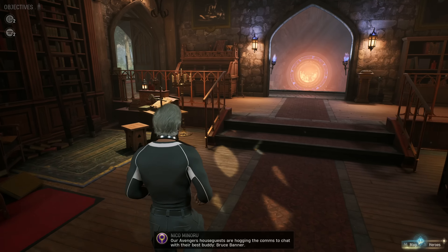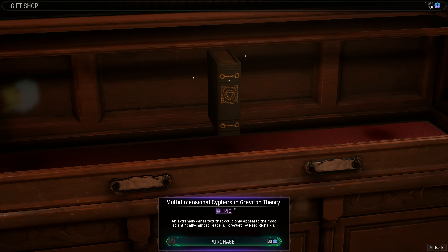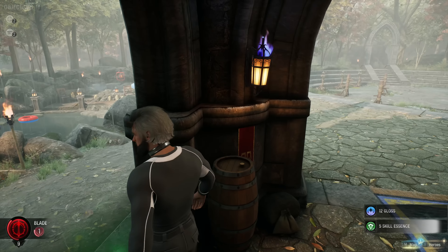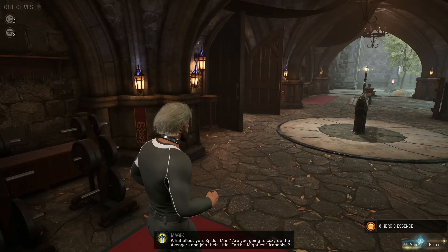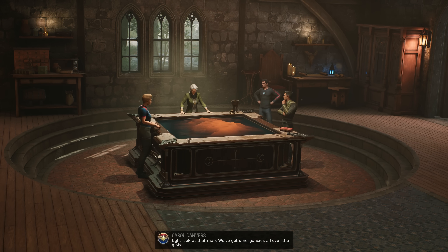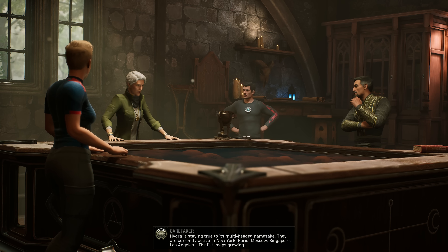Hey guys, don't work too hard! An epic multi-dimensional ciphers and graviton theory - gotta be Dr. Strange, right? I see multi-dimensional, I think Strange. Blade being all zen in the rain - it's kind of beautiful actually. Let's take a look at what our next mission is gonna be. Oh hello, look at that map. We've got emergencies all over the globe. Hydra is staying true to its multi-headed namesake - they're currently active in New York, Paris, Moscow, Singapore, Los Angeles. The list keeps growing.